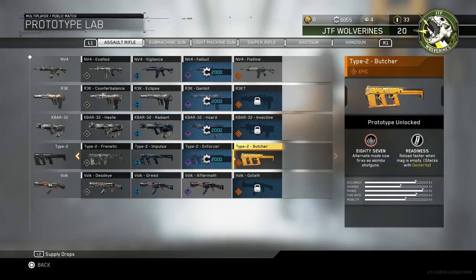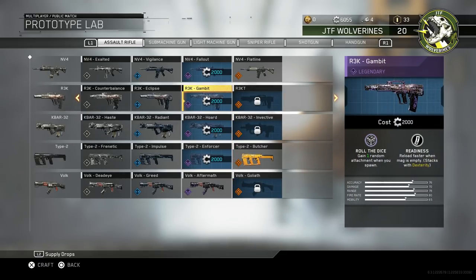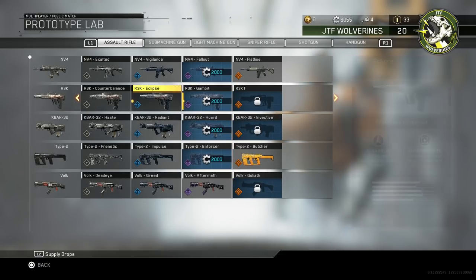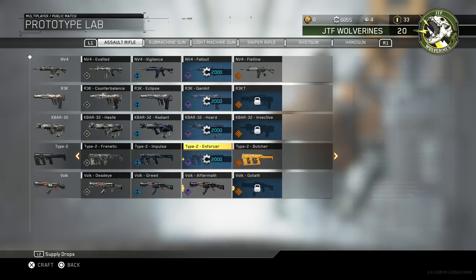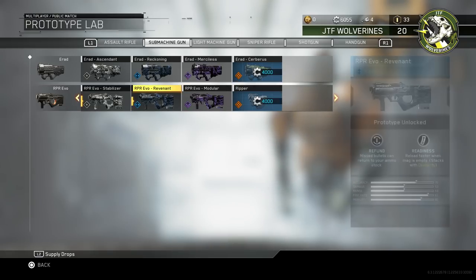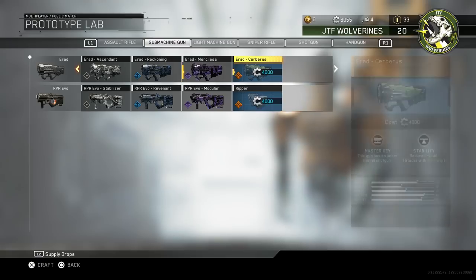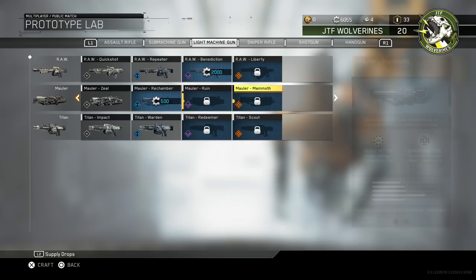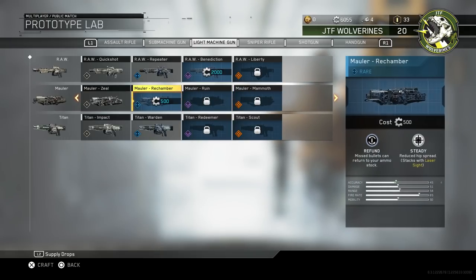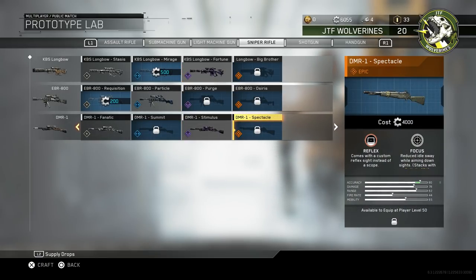Let me go into the Prototype Lab. I do have the Butcher. I have enough to buy one legendary gun and one epic gun. I could buy the epic Volk but I haven't unlocked it yet so I want to hold off. The Erad RPR Evo — I could buy the Ripper. I've seen people use the Ripper, I'm pretty sure that's a good gun — it has increased fire rate. I wanted the Mauler Mammoth — can't get anything related to Mauler here. That's the way it goes.